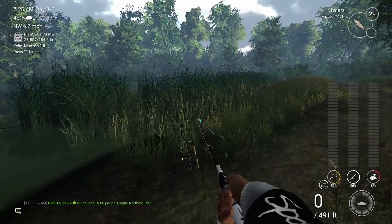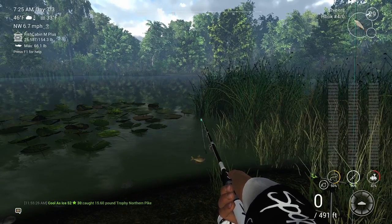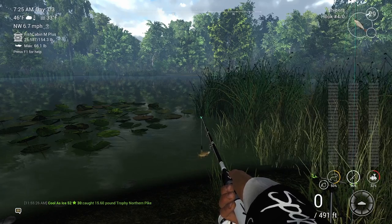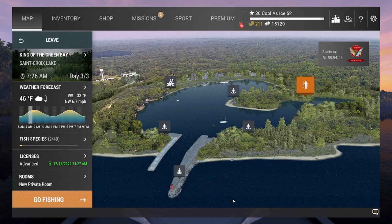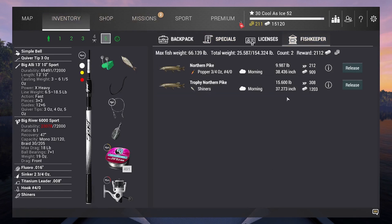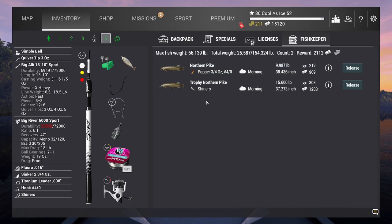You get a lot of money for these fish. You get a decent bit of XP. It really is just one of the best ways to get XP and money, which is really what you need, and it's where the game gets a lot easier. So anyways, that's how you do it. In this little short video we caught two fish: one on the popper — which I like to do just kind of for fun to waste some time — it was 9 pounds, $900. And we caught a trophy northern pike, 15 pounds, $1,200.